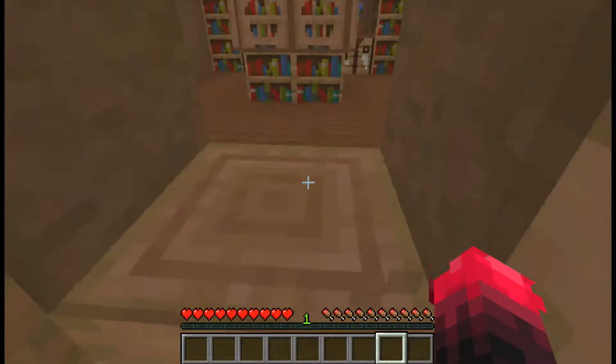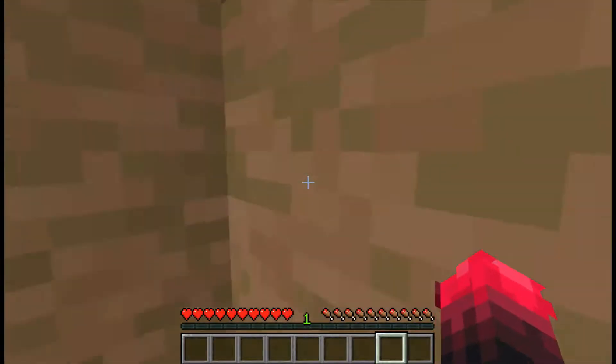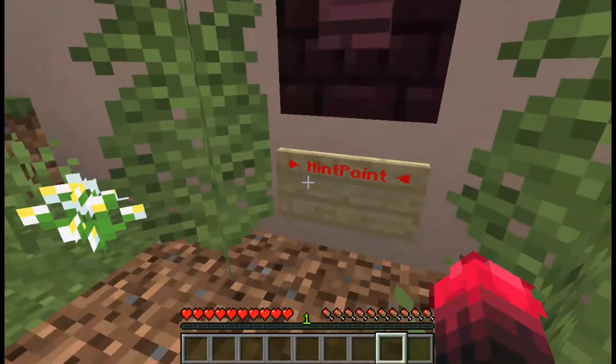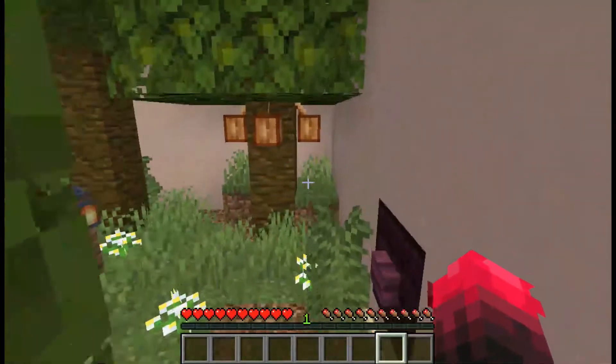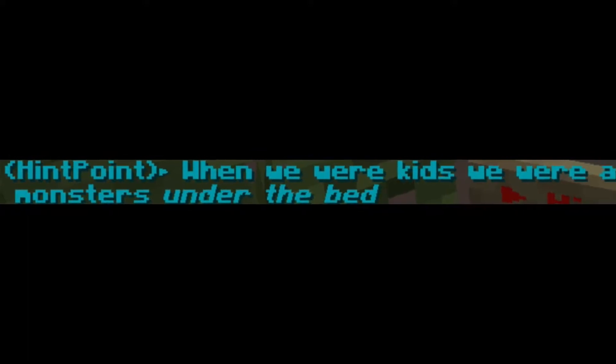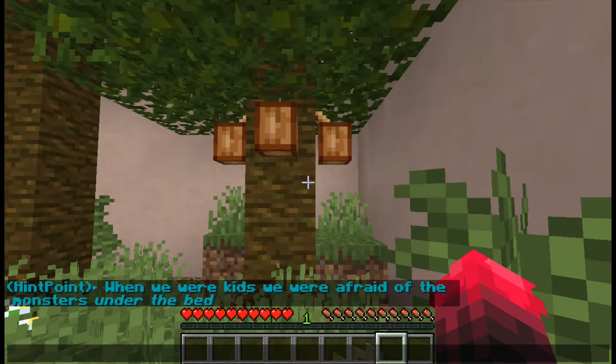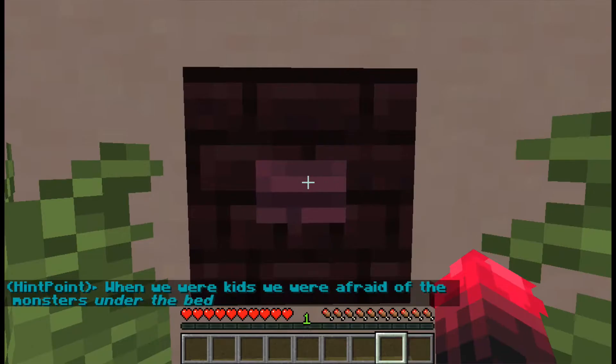We have come over here — where's the button? This is glass, is there any button? I found a button but wait — it's a hint point. This is not the main button, there is a hidden point button. Let's press the hint point button. The hint says: when we were kids, we were afraid of the monster under the bed. What monster is it?